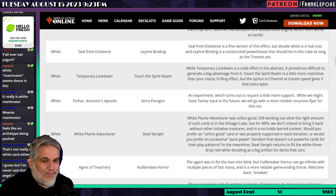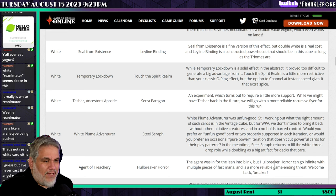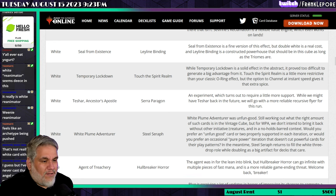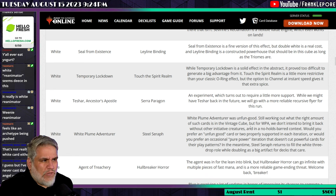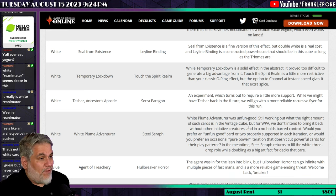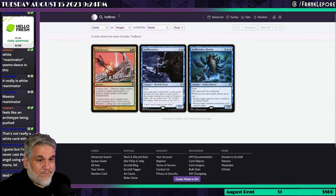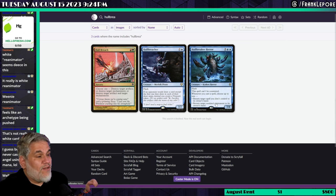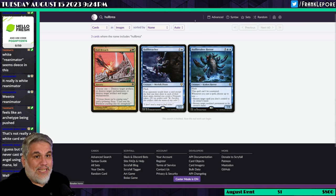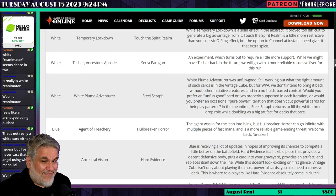Hull Breaker Horror replaces Agent of Treachery. The Agent was in for the blink-lean, but Hull Breaker Horror can go infinite with multiple pieces of fast mana and is a more reliable game-ending threat. I think I have Hull Breaker Horror in my cube and not Agent of Treachery. The first time I really liked it in a cube was when someone had Gilded Drake — you take their creature, give them your Drake, then cast a spell to return your own Gilded Drake to hand, and just keep looping it. Pretty cool.